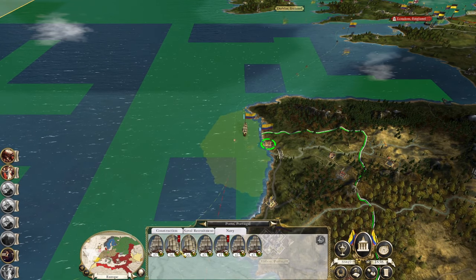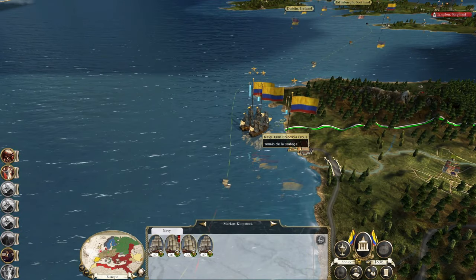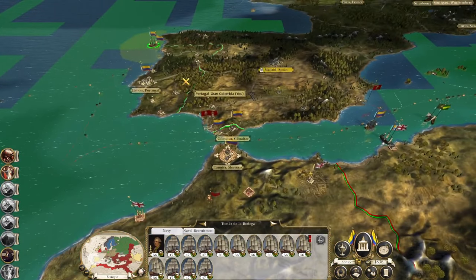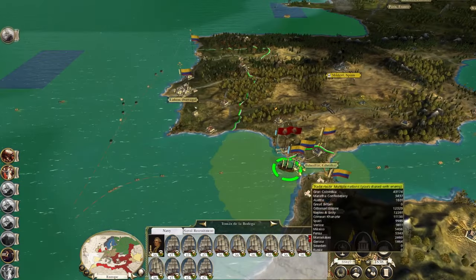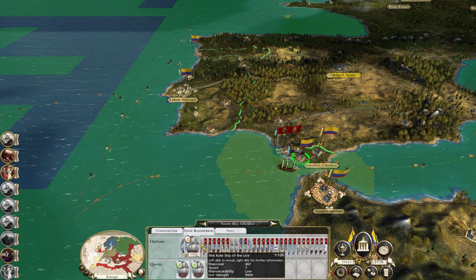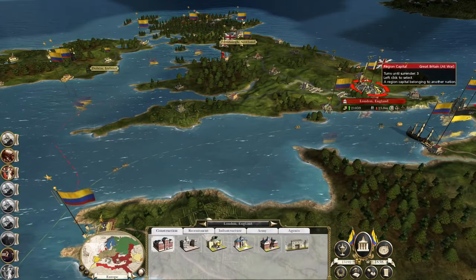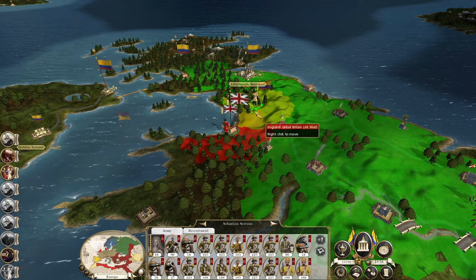What you guys could do with is another two fourth rates plus two fifth rates — just the three ships actually. Start raiding the strait at Sandy Bay. Start building some heavy first rate ships of the line. Still sieging Britain — I mean, I could just take it, but I want to smack these guys first.